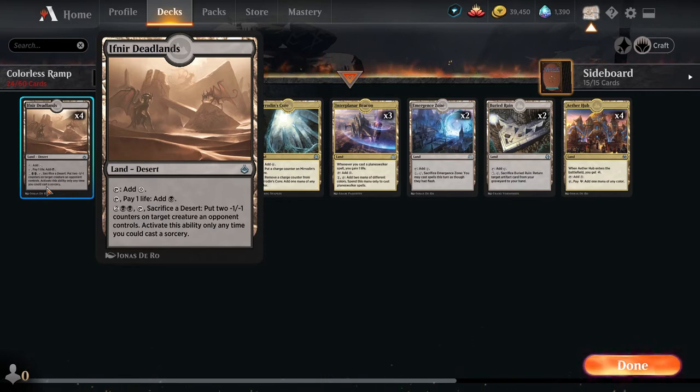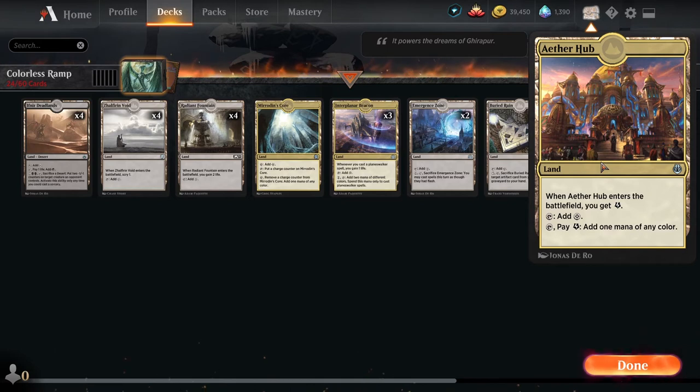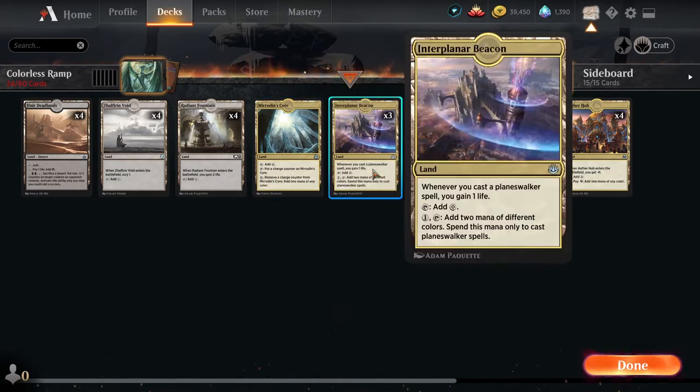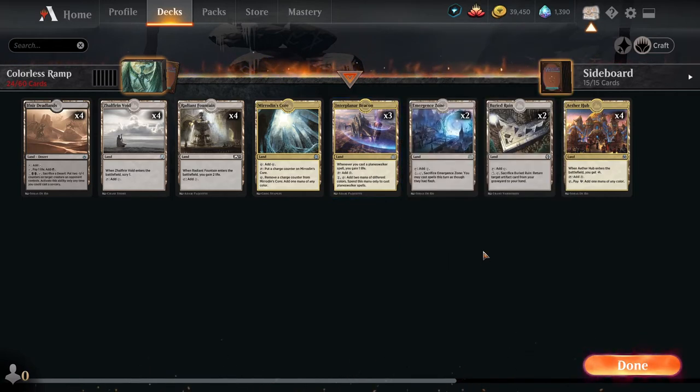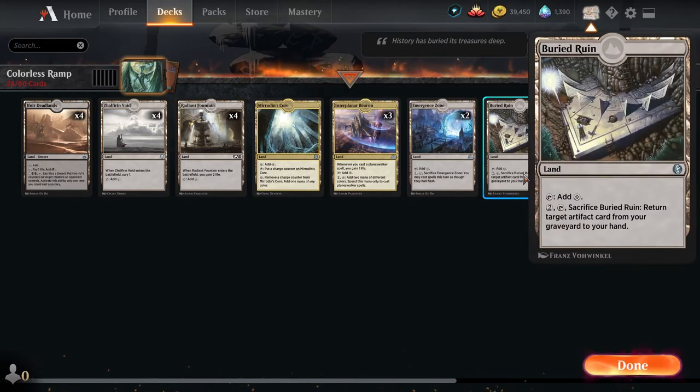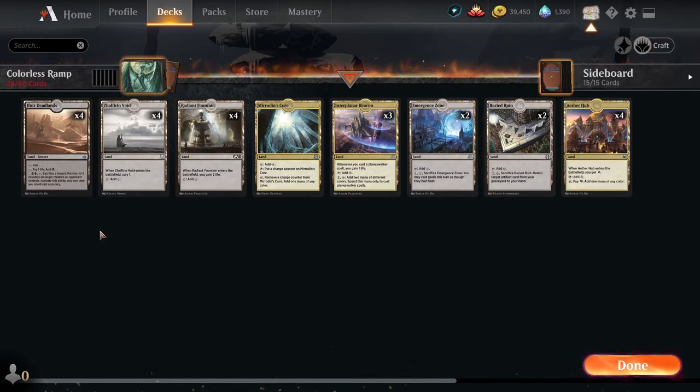The Mirrodin's Core — you're going to have to time when to put a charge counter on it, so be mindful of this when fixing certain colors. Interplanar Beacon helps us gain some life, and you're otherwise never going to have to use that secondary ability. Emergent Zone is actually interesting — you may have some instances where flashing in one of our creatures or artifacts is extremely critical to play around a counterspell or prevent dying on a certain turn. Buried Ruin helps us maintain stability by being able to pull an artifact back from the graveyard to hand, allowing us to refuel with say the Hedron Archive or bring back one of our chump blockers for another turn to ensure we can stabilize.